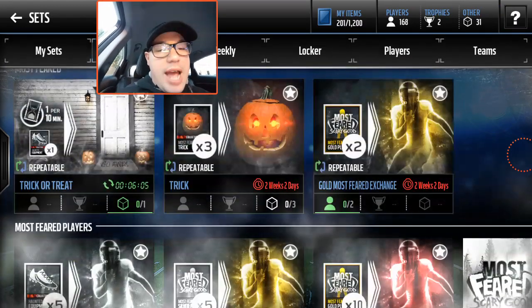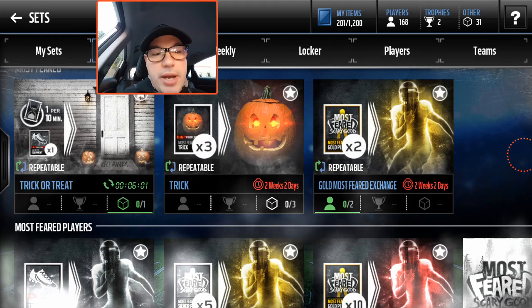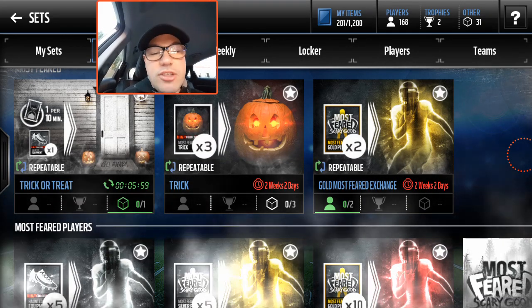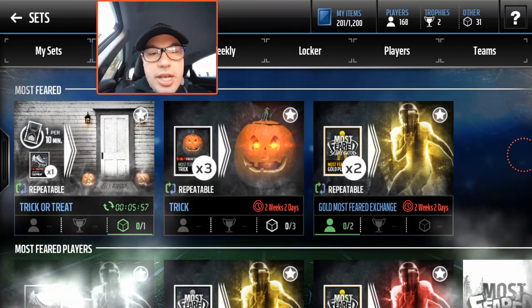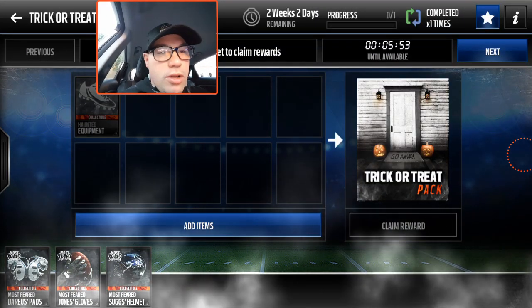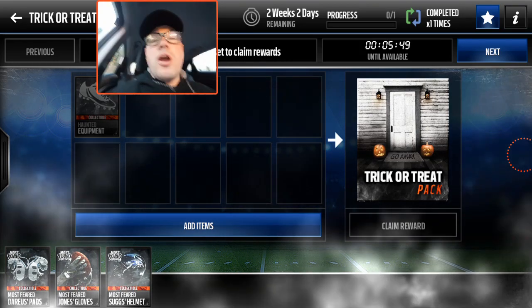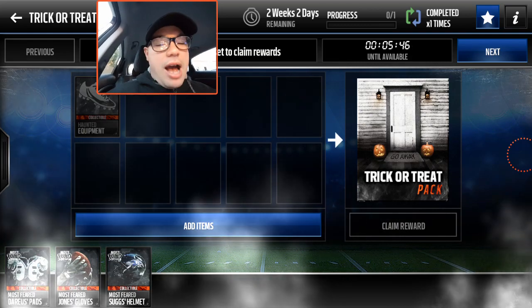Basically what I did to get those gold cards: I exchanged all my Saints, all my silver players. I also have a trick-or-treat deal here, but there's a cooldown period of five minutes still, so we've got to wait on that.